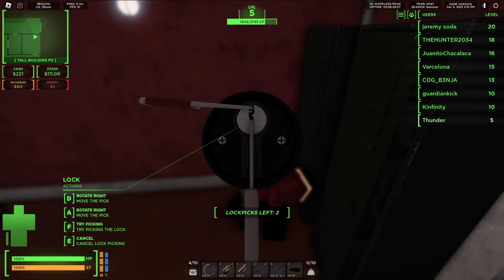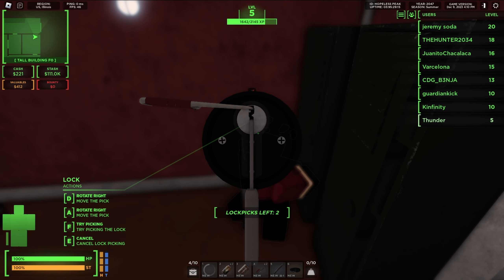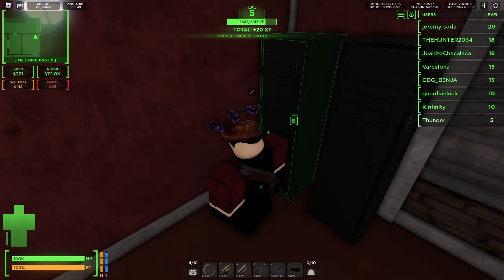When you're lockpicking, you want to slowly rotate the lockpick around until you hit a little click, then you want to try and pick. Right there — and then try and pick it. Bam.